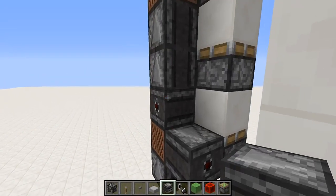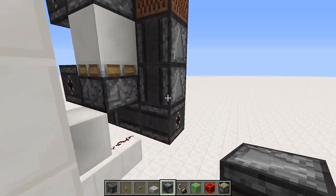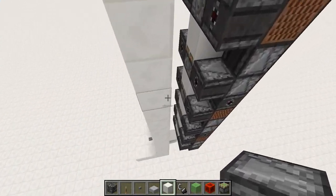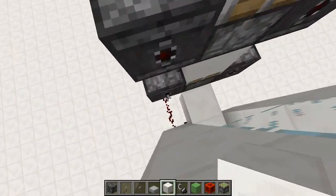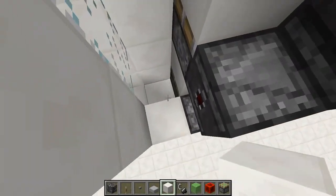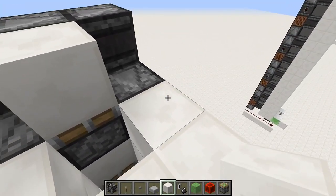So start on this note block, and then every other block all the way up, like that. And do that on the other side as well, on the same layer as that piston and the other observer — just observer, note block, observer, note block, all the way up. So between these walls here and the observers here, you need to place a couple pillars of blocks. Every other block is unneeded, but the ones that are on the backs of these observers are needed, because that's what the power transfers through. These blocks become powered, powering the piston.